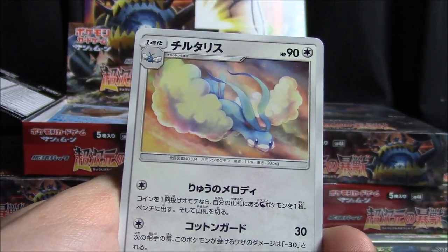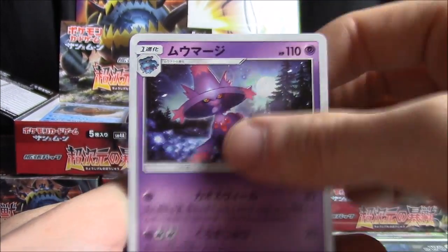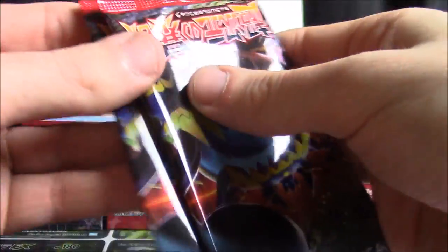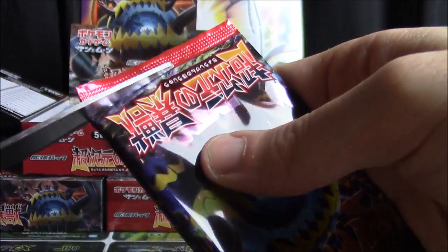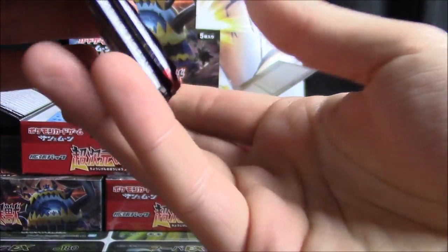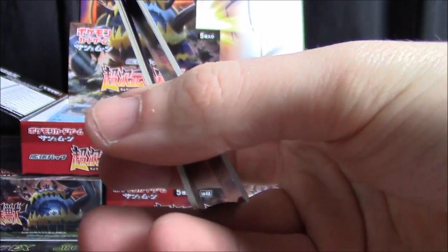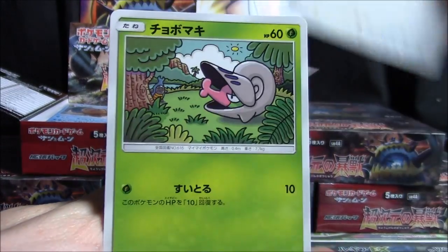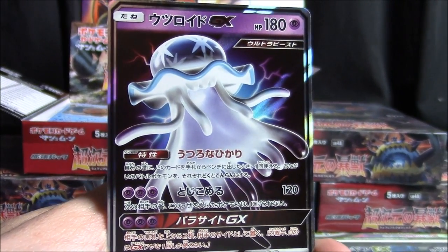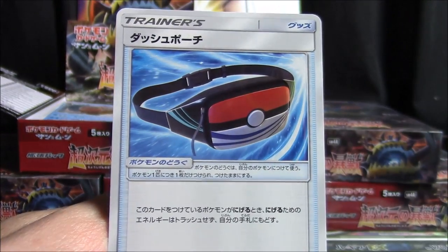Wait — are we gonna pull another Guzzlord right here and now? Oh, we didn't cut that pack enough — manual opening. We got Swablu, Shelmet, Misdreavus, and a Nihilego GX. It feels like we haven't pulled enough of these — does it feel like that to you guys too?